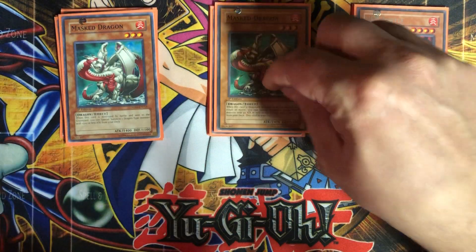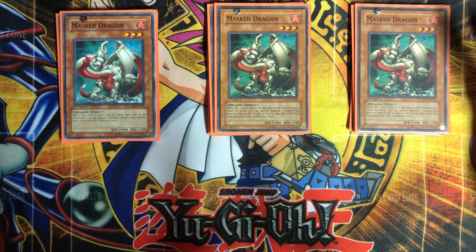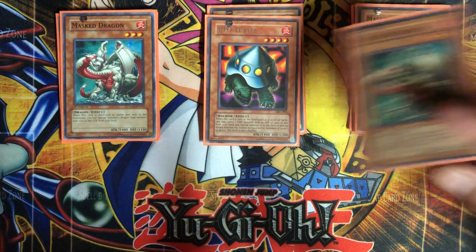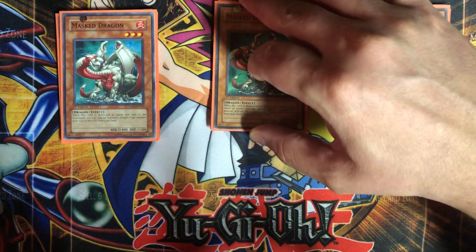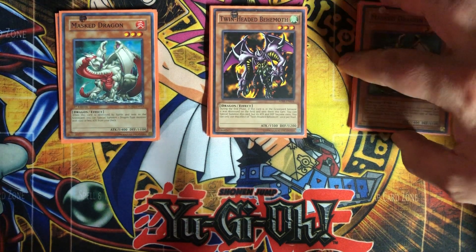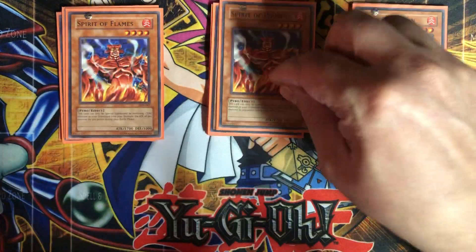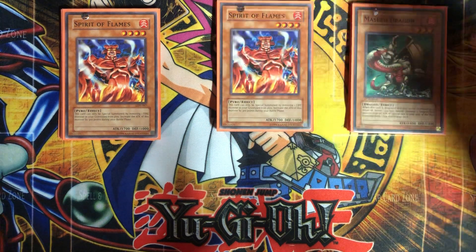Another target for your UFO Turtle is 3 Masked Dragons. I'm really going the recruiter route on this one. These guys search out any dragon of 1500 ATK or less, so they could search out a copy of themselves or any dragon in that range. You'd probably use your UFO Turtle to go into one of these guys — same kind of stats, 1400 ATK. If this guy gets destroyed you can pull out your Twin-Headed Behemoth, so you make sure you'll have a monster on the field if you need to tribute summon or Creature Swap.